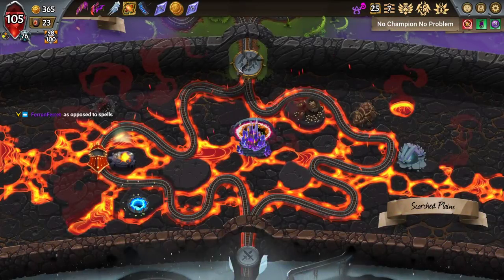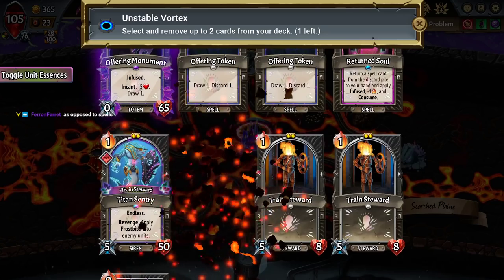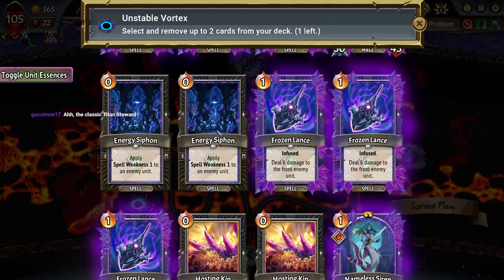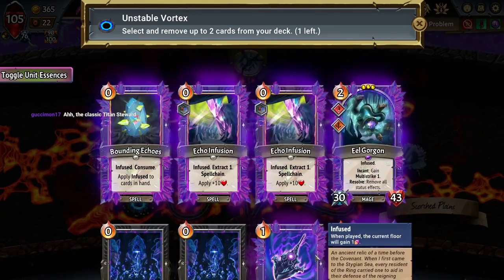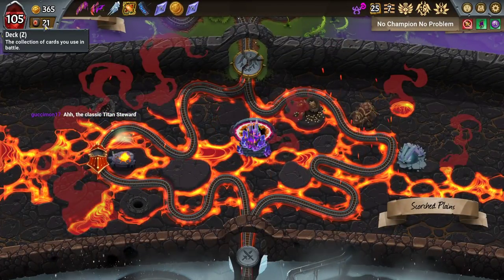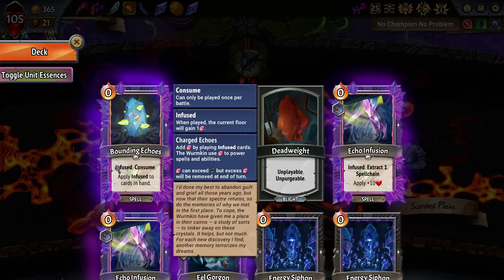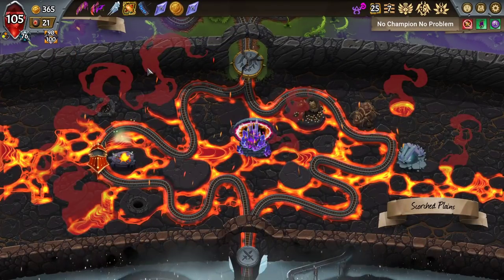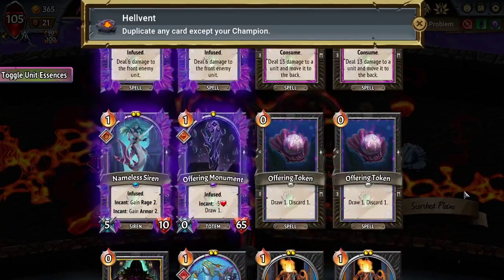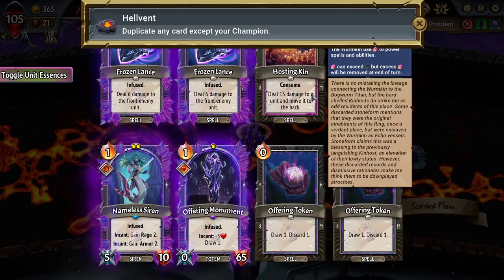I think I should have taken energy at the boss, because energy would smooth over some of the awkward places. I'm going to take out one more Train Steward — staying at two is fine. Two is a good number of Train Stewards. Zero energy spells are better than one energy spells, so I get rid of Frozen Lance first. I think there is no card that I think is worth duplicating, so I just skip it.